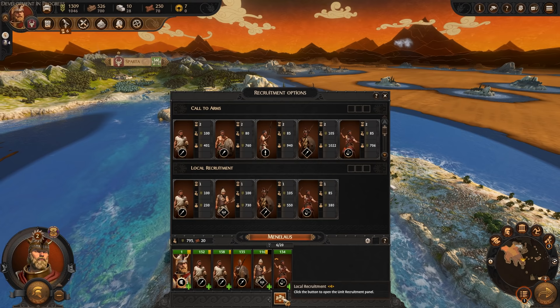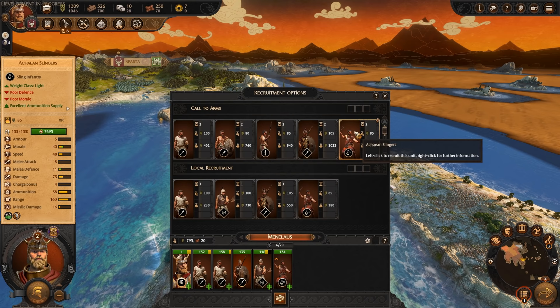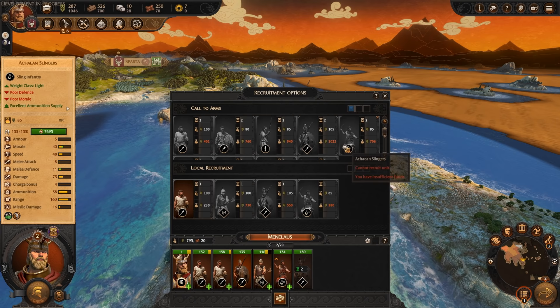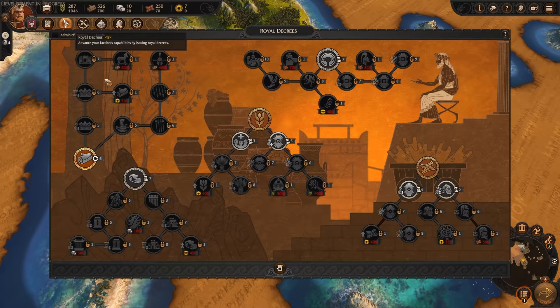We also need to recruit units — Call to Arms should have a few more available. We can get bowmen from Mycenae or Pylos — it tells you which faction they're coming from as well. Club warriors we get from Mycenae. Our slingers are pretty decent, but I think we just need a core line of spearmen — they're medium class, going to take two turns to recruit because they cost a fair bit of food. The top number is their upkeep, the bottom is their initial cost. That's all we need to do there.